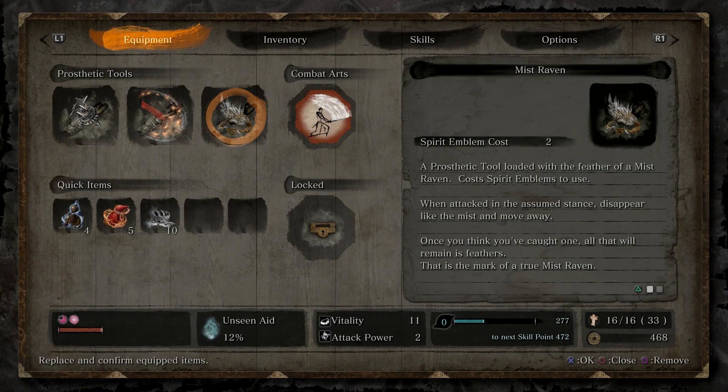Hello everyone, Johnny Hurricane here from GamersHeroes.com. Today we'll be going over where to find the Mist Raven tool in Sekiro: Shadows Die Twice. Let's get started.